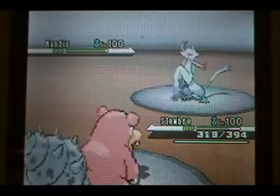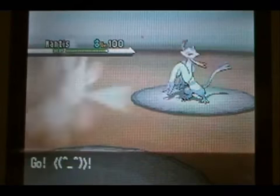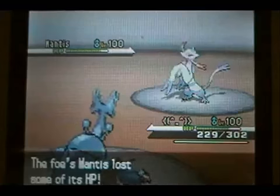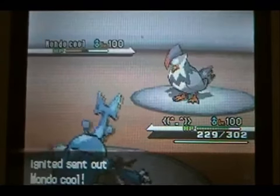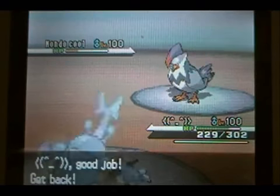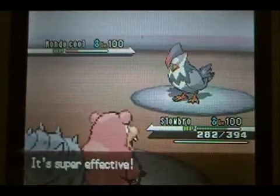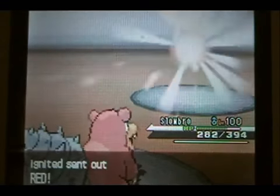I go into my Slowbro and decide to Slack Off because I know I can live another Brave Bird, or maybe predict a switch. I switch back into my Heracross because I don't want to stick around with Slowbro predicting a U-Turn. He decides to switch out, so I just go for the Megahorn. I'm not sure if the Megahorn would have taken him out at that range since he's at pretty low health, but I end up missing. I make a bad switch in going into Slowbro and he U-Turns, doing pretty good damage.